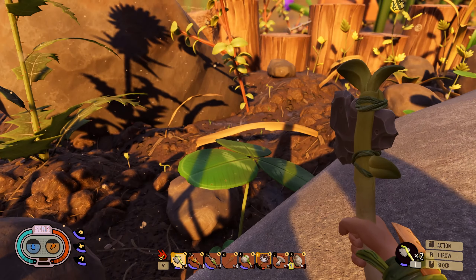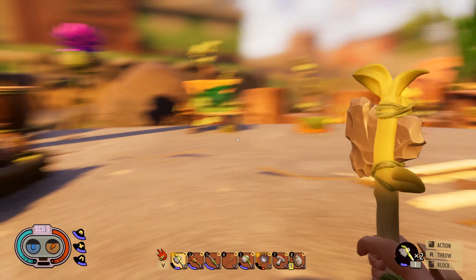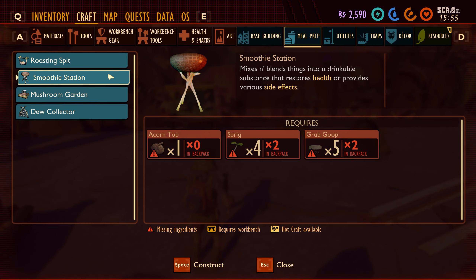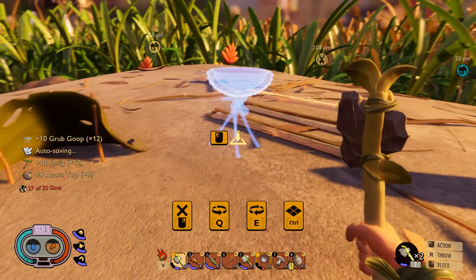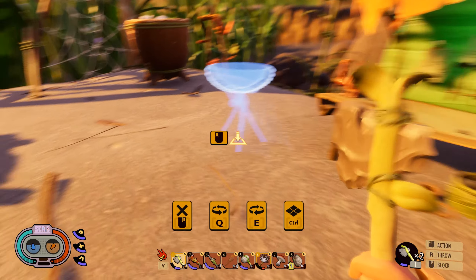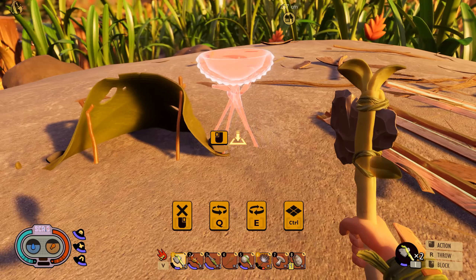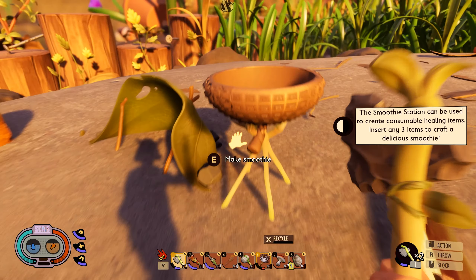We're on to something! Something is tippy-tapping around there — they better not be able to climb up here. Look at this — it only took us what, ten or eleven episodes to actually have a proper base! I'm liking it a lot. The smoothie station is probably something I should get — I have all the stuff for it, so let's go ahead and make this. We'll put this right here, next to it — looking snug.